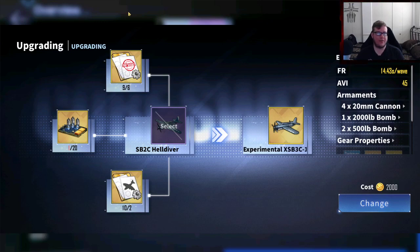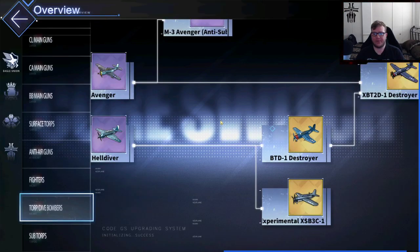I was lucky enough to be getting one per run or a couple per battle in Operation Siren. This stuff is very crucial when it comes to planes, so I would focus on the planes that are worth it — especially the Experimental XSB3C. With armaments of a 2,000-pound bomb, 500s, 2,500s, and cannons, the damage potential out of this is very nice and your return on it is very good. I would really focus on that.